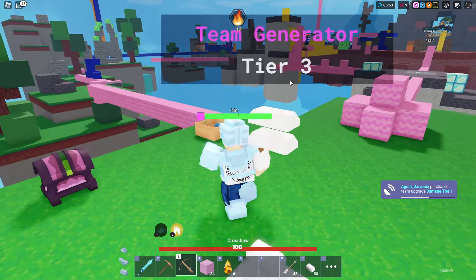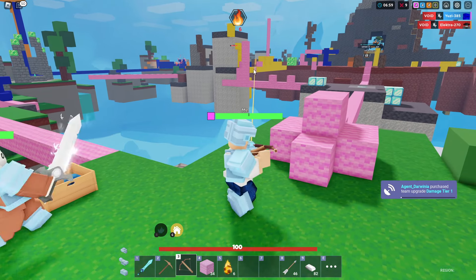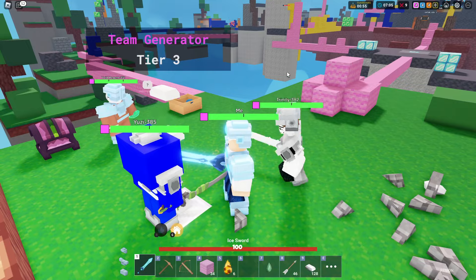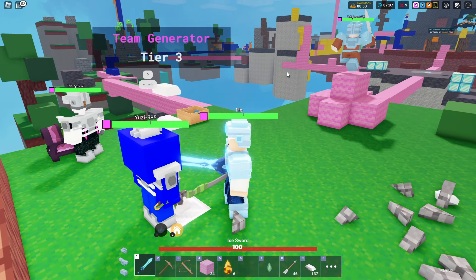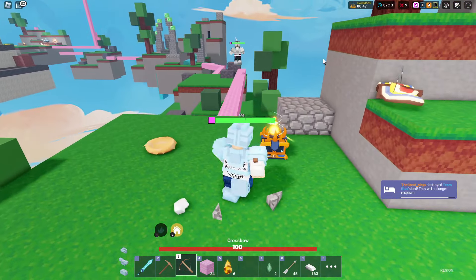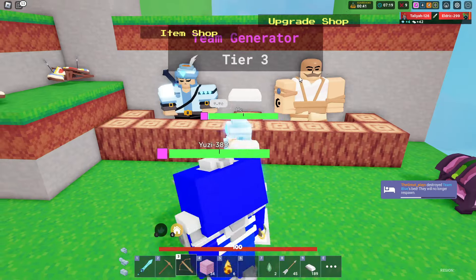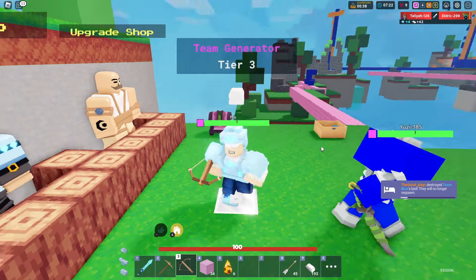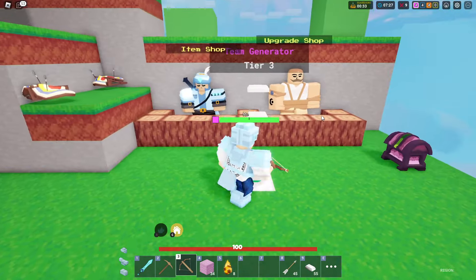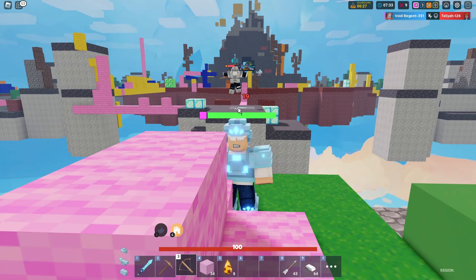If I had the Barbarian kit right now it would be so over. We've got five diamonds in the team crate and lots of iron. Now I have enough for a crossbow. An enemy is trying to walk over but keeps teleporting back — it's fine. Our goal is to get another enchant and hopefully a good one.